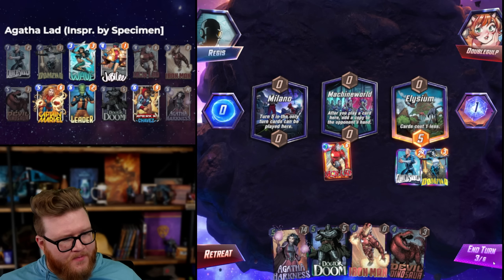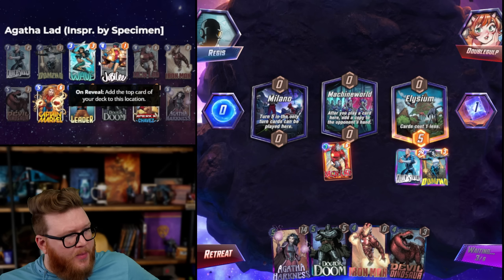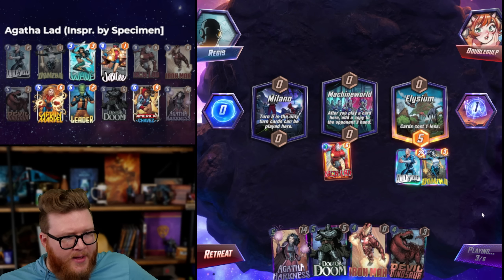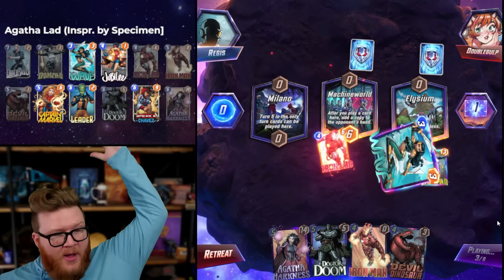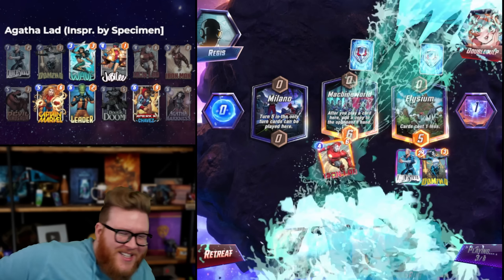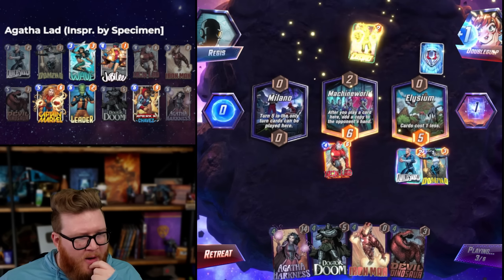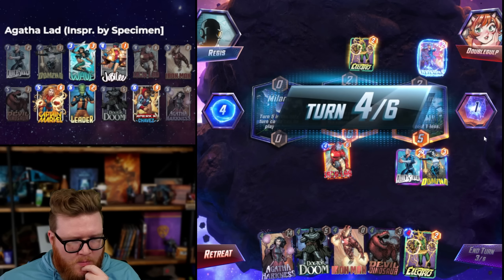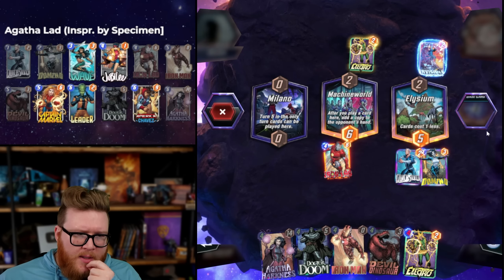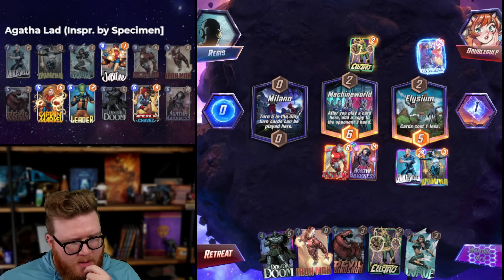Iron Lad here — okay, there are some good targets. Wave would be great honestly, we'd get our Agatha down on time. Elysium here doing some cool work. We probably put Devil Dino on Milano and then play for Dr. Doom. Electro's fine for us. Galactus is something to think about maybe. They're gonna have Agatha — oh, she's a genius, they're going to get Agatha!